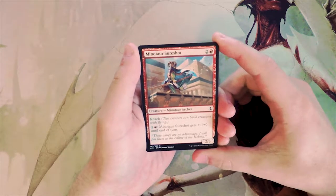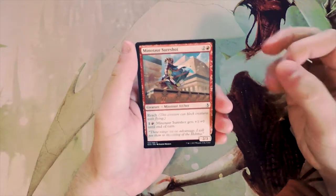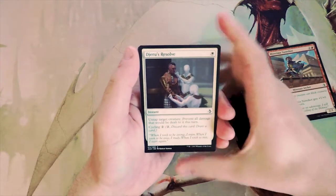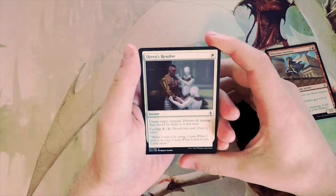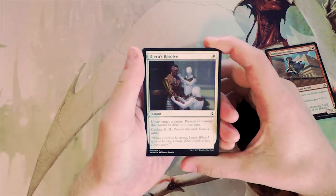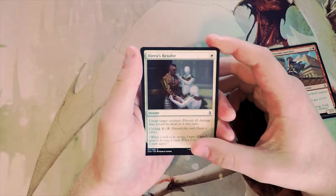Minotaur Sure Shot: you can also pay one red and it gets +1/+1 until end of turn. Honestly a pretty decent red card, nothing super crazy, but the reach is pretty relevant. Djeru's Resolve is one white for an instant — untap target creature, prevent all damage dealt to it this turn. You can also cycle it for two. Cycling is a big part of this set, meaning it's never really a dead card, but this is not a good card and definitely not something I would pick.